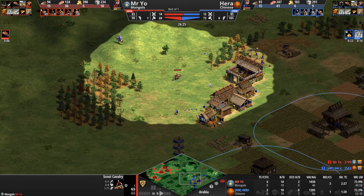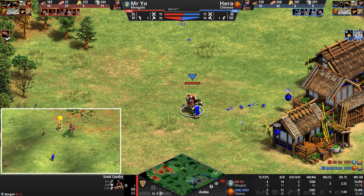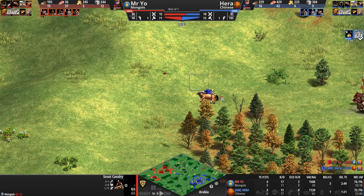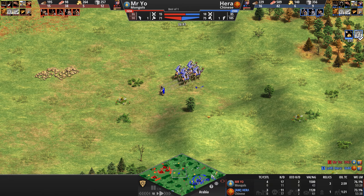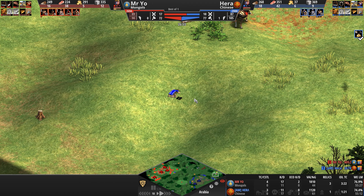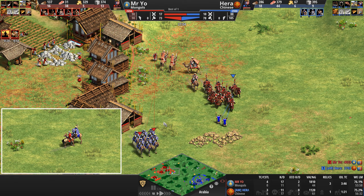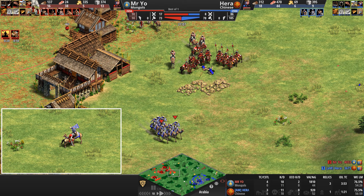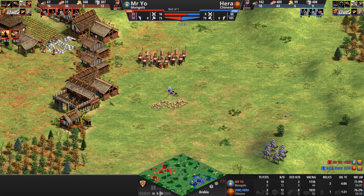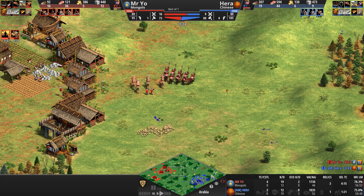Mr. Yeo keeps an eye on his opponent — will he catch the monk? He goes straight for it: one, two, and a third, and the monk lies dead on the field of battle. That one range makes it look like they killed him from a distance — which they did. Mr. Yeo is guarding the relic against monks. Two more monks die — oh my goodness! Are we watching an Arena game?